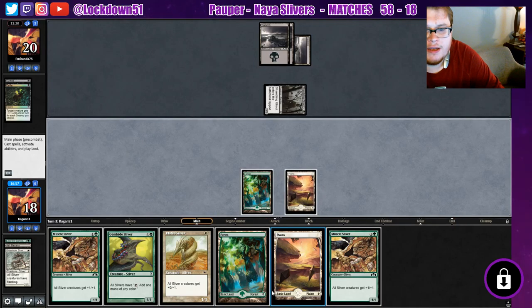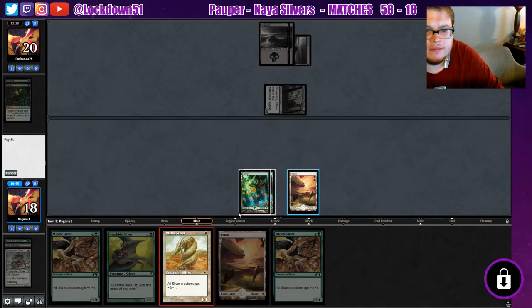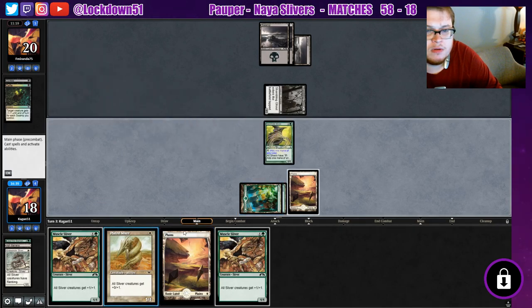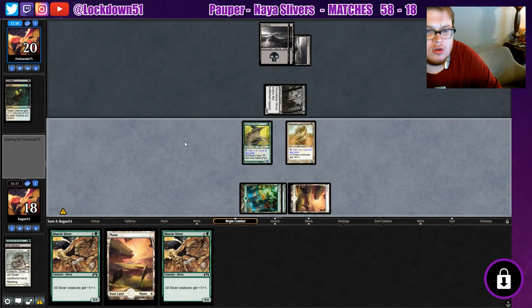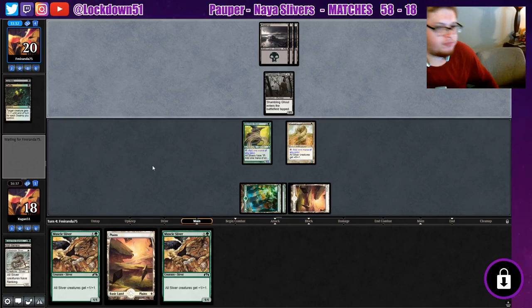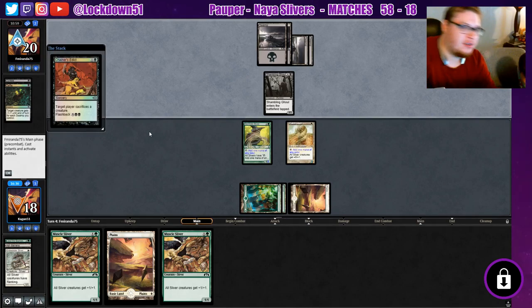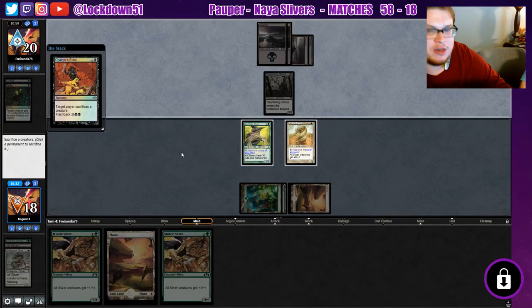Good strong hit, three cards in hand — another Muscle isn't bad. I think we'll run out the Gemhide and Plated and just hope, then drop two Lords next turn. Please sit with me. Sorry if this is a shambles of a game. We gotta decide who we want to save here — they could kill both anyways but I think I'm just gonna let the Gemhide go.